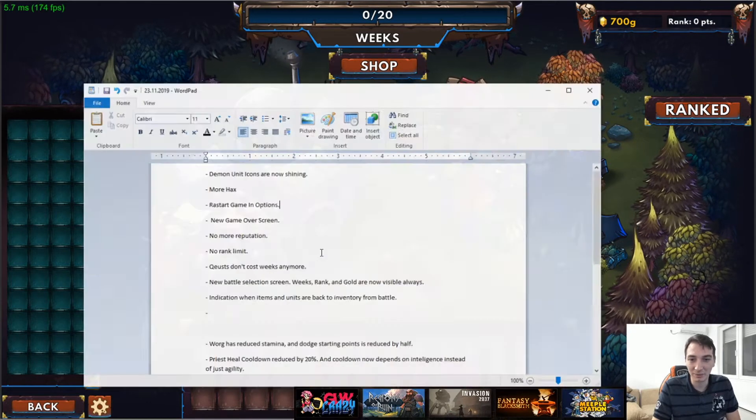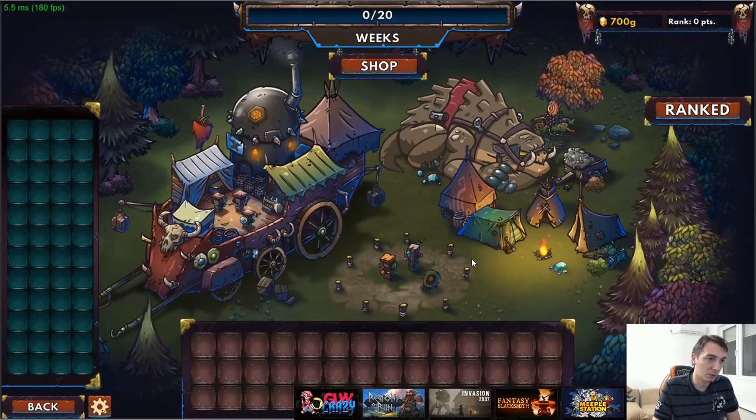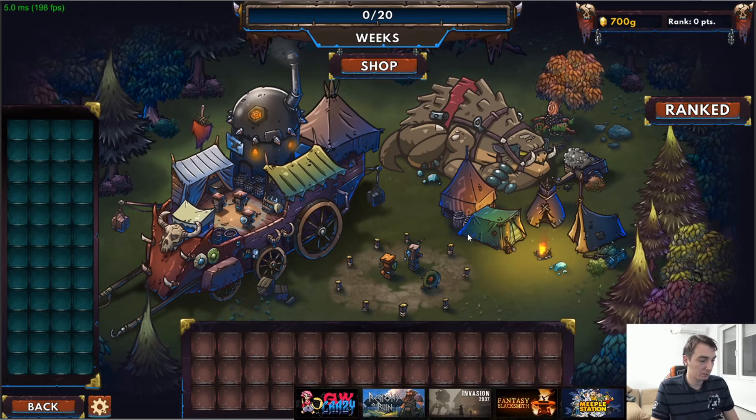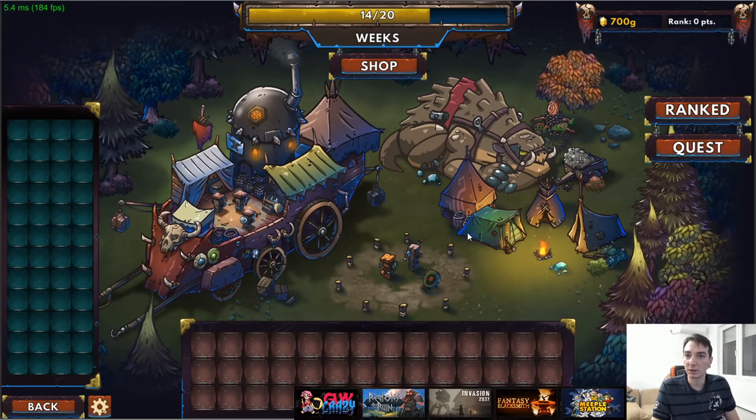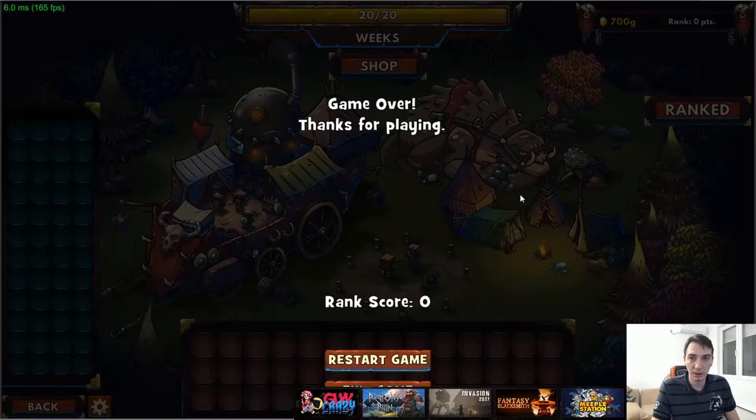There's a new game over screen. The old one was very bad. Using the hacks to fast-forward — when you hit week 20, it's game over. 'Thanks for playing.' Your rank score is shown, and you can restart or exit the game.